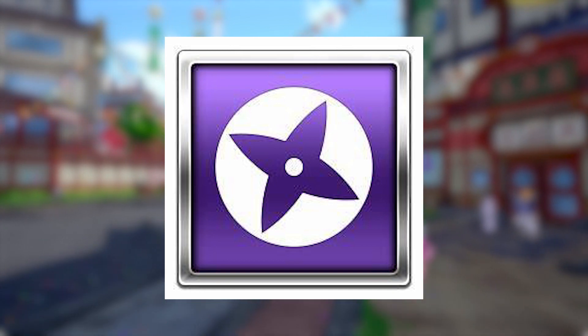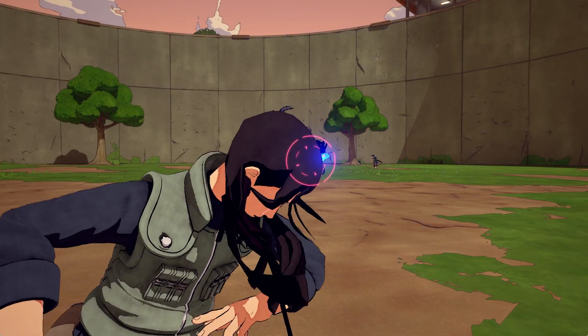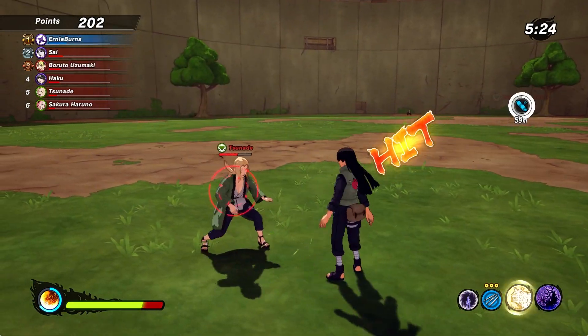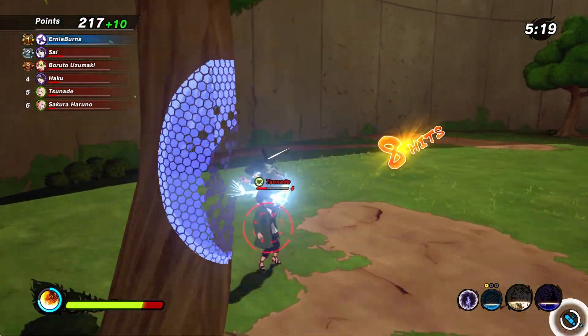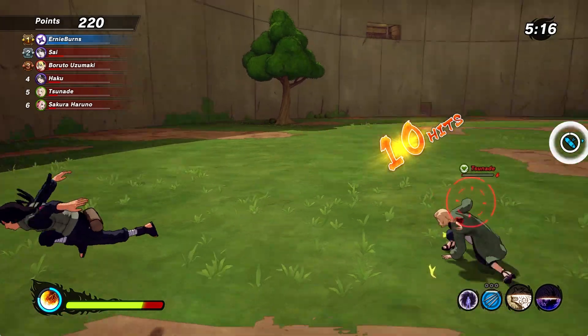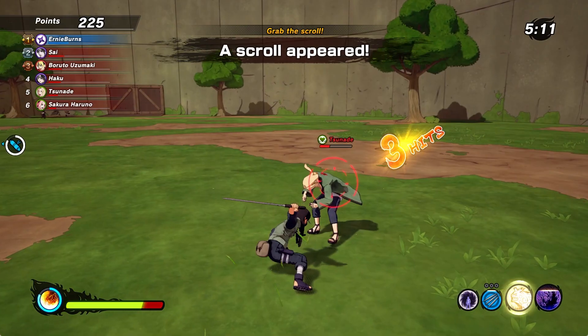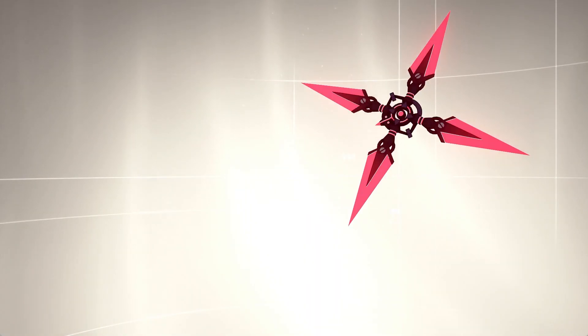Now moving on to the range class. The first ninja tool for range is the sen bones, which you get just by starting the game. This has to be the best range ninja tool — basically kunai but for range. You only get three of them but they do a lot of damage. Like the kunai, you can use sen bones to get enemies away from you and deal chip damage. I think they're way better than the demon one shuriken, which is the other starting option. Sen bones are my go-to for range.